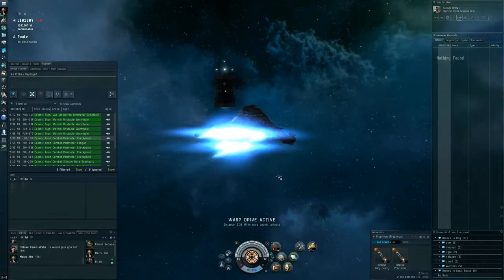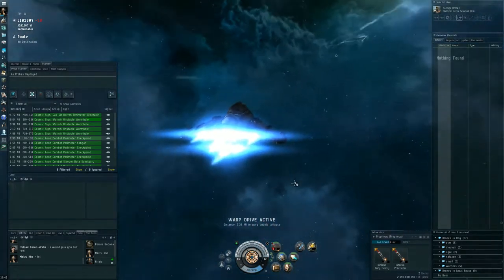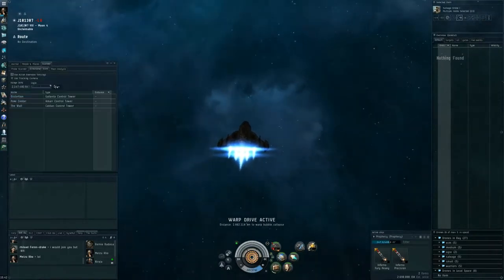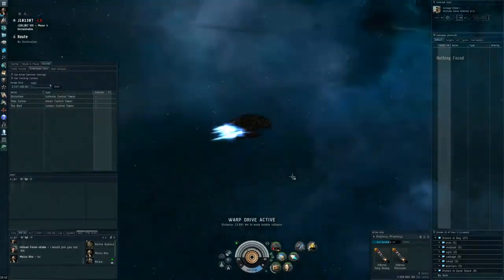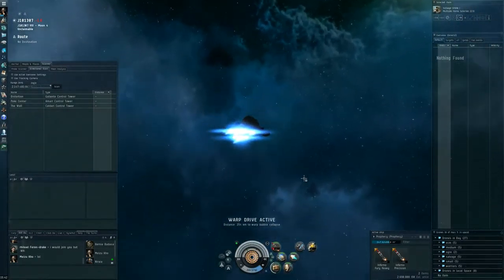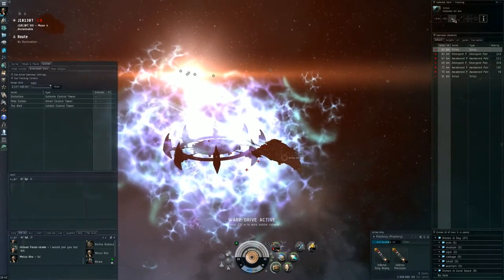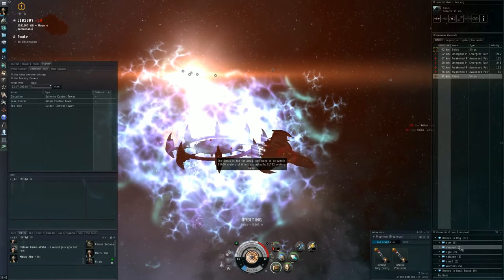Rylod would join me, but in a wormhole like this it's very unlikely he'll find quick access to me. Activate damage control and let's see how I handle a site on my own. It might be that if the battleship starts hitting me I'll have to retreat — but let's give it a go.